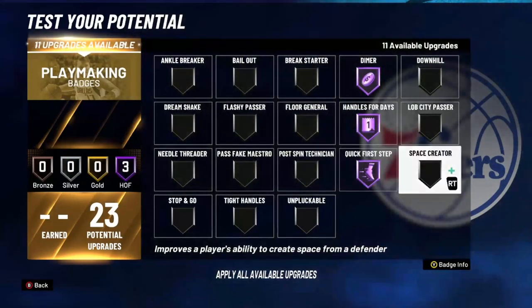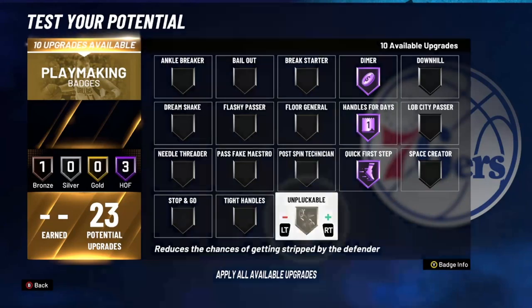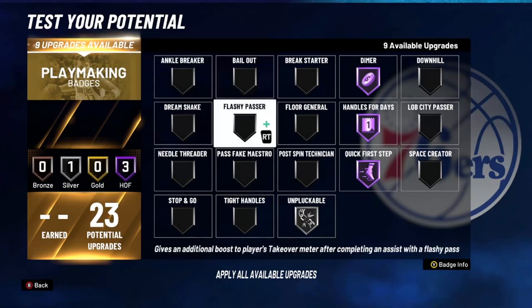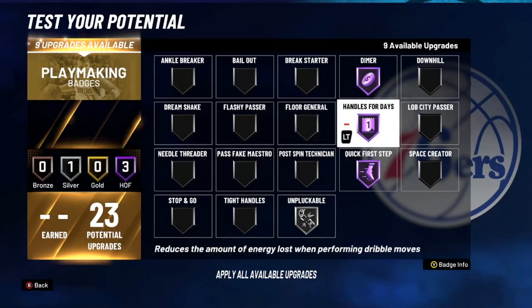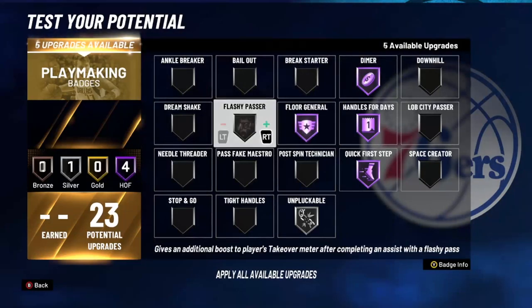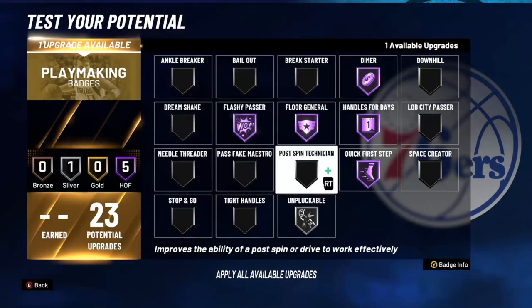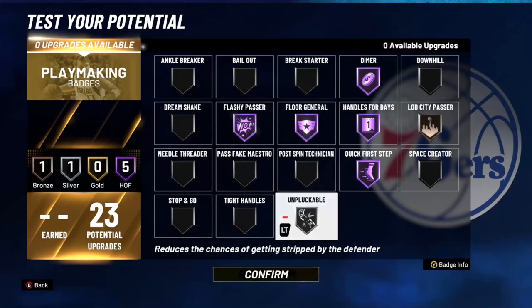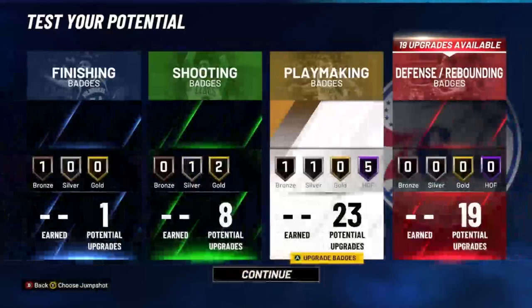Max your dimer out for your teammates, handles for days, quick first step, space creator. If you use that, unpluckable at least silver, ankle breaker at least silver if you chose a playmaking takeover — if not, you don't need it. Flashy passer if you want to get your teammates' takeovers faster, needle threader, floor general — let's put floor general on and get it. We got one more badge slot — maybe lobster or D-passer. There's so many playmaking badges, I don't know what to do with them.